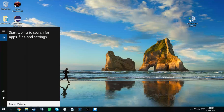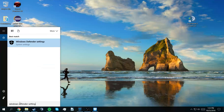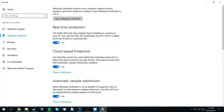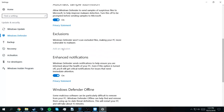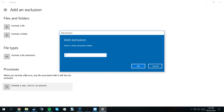The first thing you do is open up your search and type in Windows Defender settings. Once the window pops up, scroll down to the section that says Exclusions and click on Add an exclusion. From there, scroll down again and go to the section that says Processes and click Add an exe, com, or scr process.